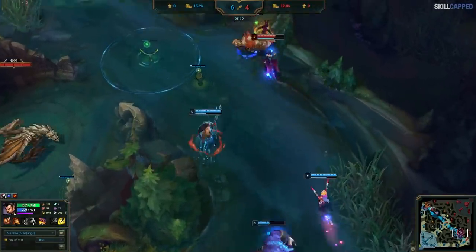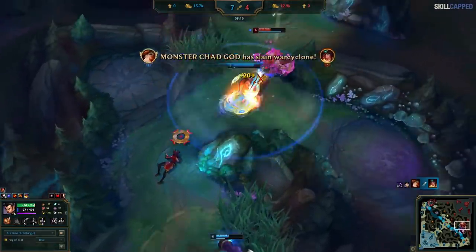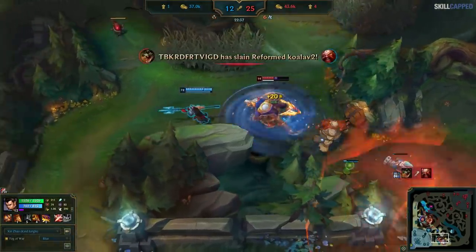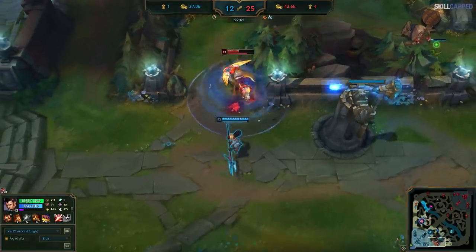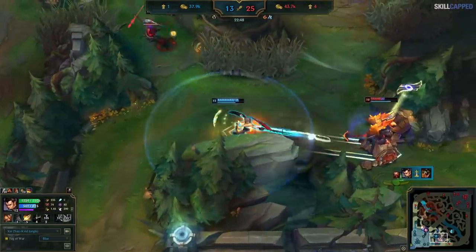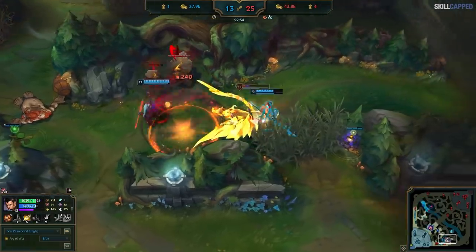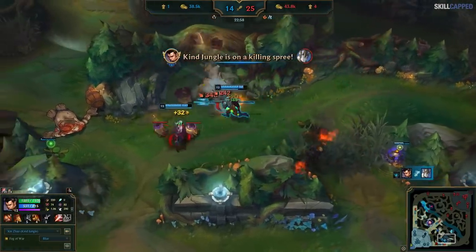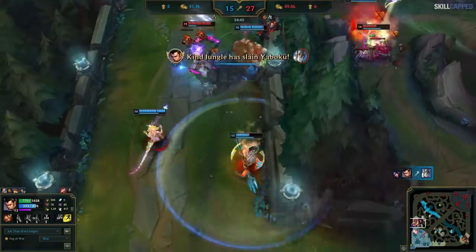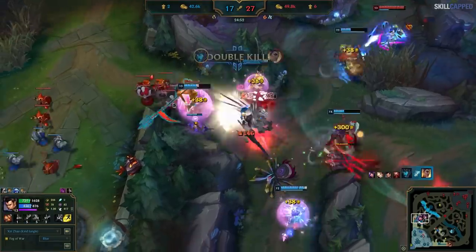Full AP Xin looks for people to clump and then goes in for big AOE burst, or 1v1s someone and drain-tanks, while AD Xin plays much more like an assassin that looks for one person at a time and tries to one-shot. Being able to adjust to each playstyle and switch it up every game is a difficult learning curve, but with mastery Xin is extremely rewarding and fun. Part of the reason Kind likes him so much is because you're always having to think — when to use your abilities, when to go in, how to position based on your build.